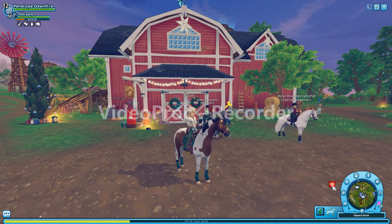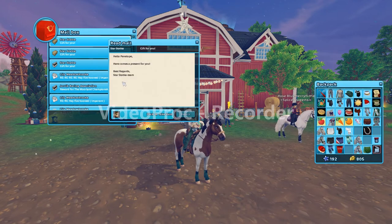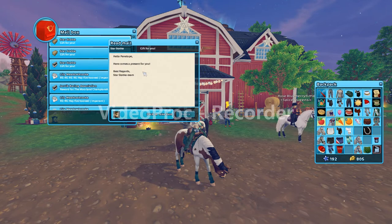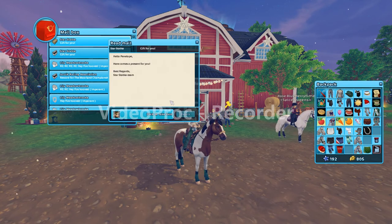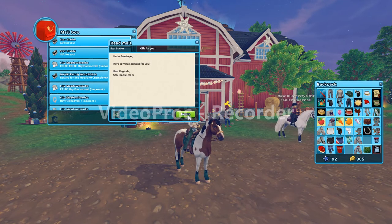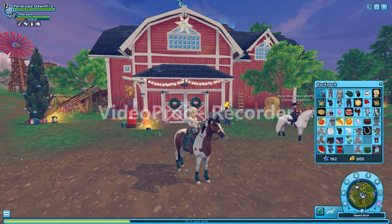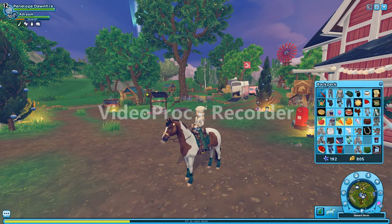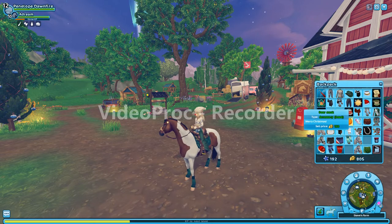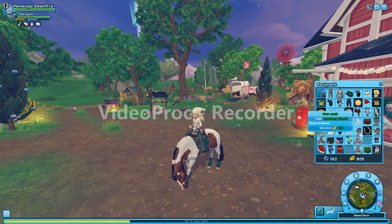Now going back into Star Stable. I'll click on this — you actually get two presents from it. The first message says 'Hello Penelope, here comes a present for you, best regards Star Stable team.' I'll click that and delete it, then open the second one and delete that too.